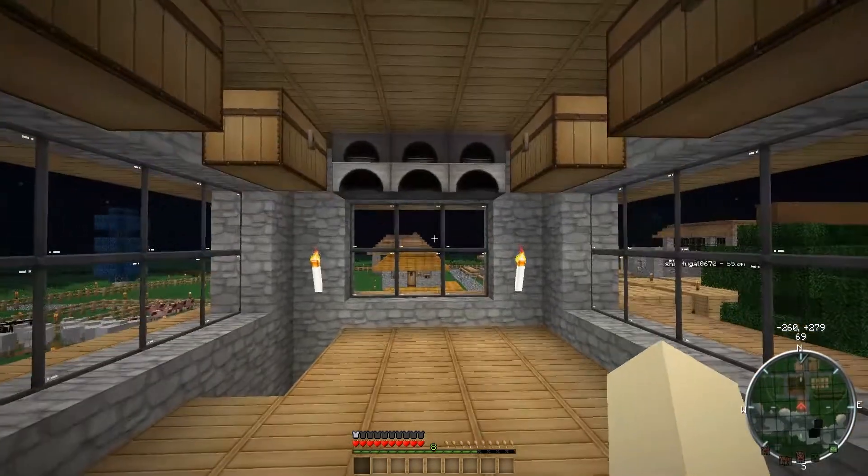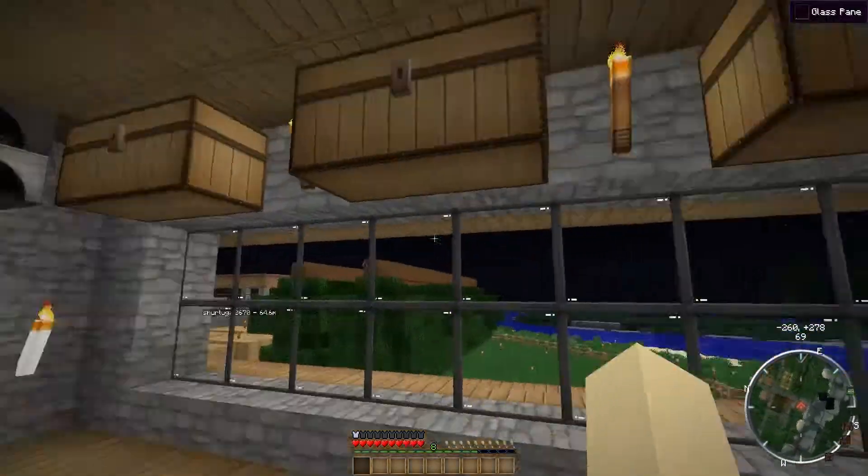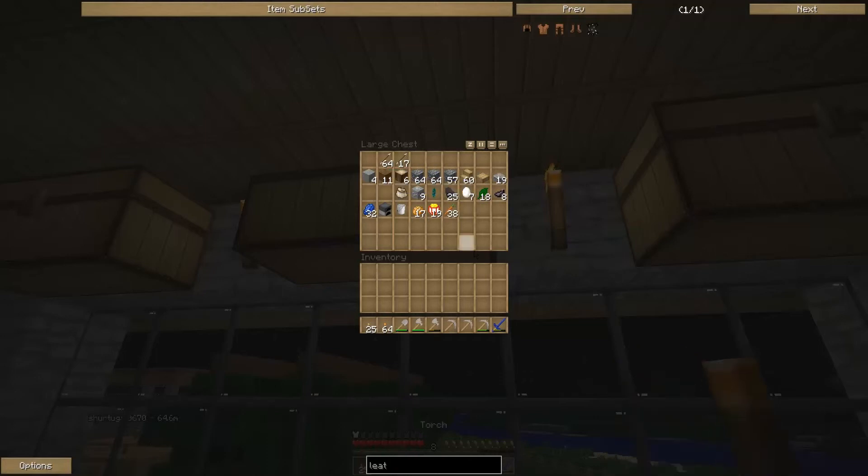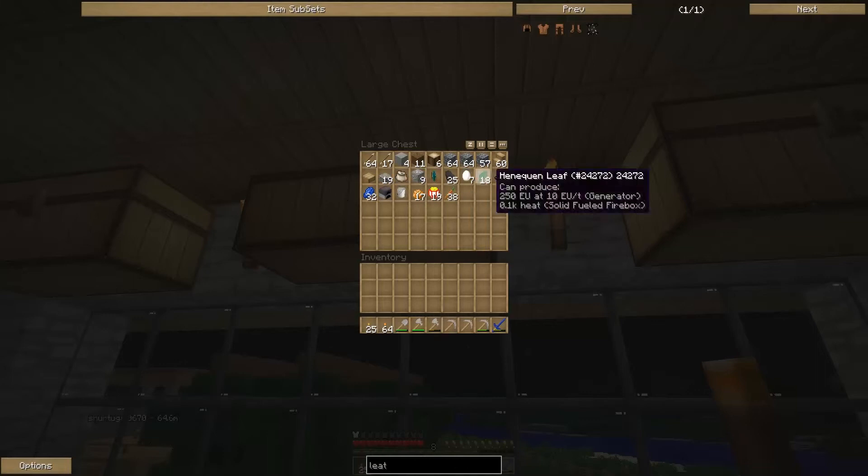Welcome back to the lab. As always this is Kondrik. As you can tell my inventory is empty — that is because I put everything away briefly. I was working on making us a digger age and I needed to spawn in a creative notebook, and I didn't want to do that with anything in my inventory because I didn't want to accidentally spawn something in and not realize it.